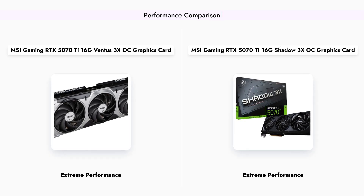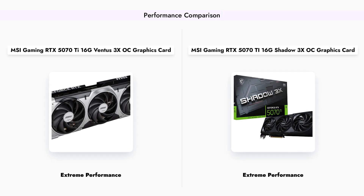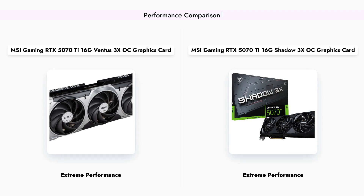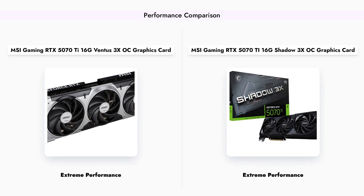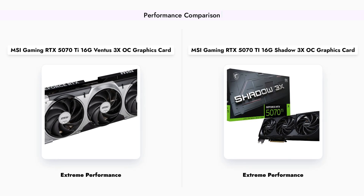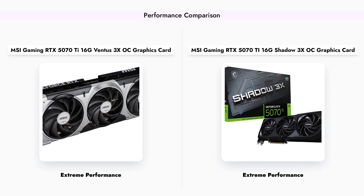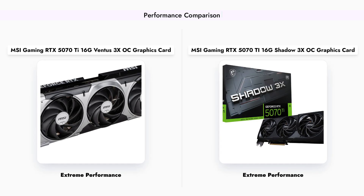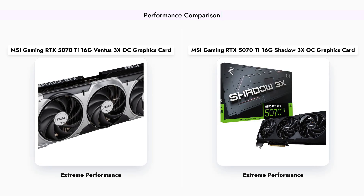Both the MSI Gaming RTX 5070 Ti 16G Ventus 3 XOC and Shadow 3 XOC graphics cards deliver extreme performance with a clock speed of 2,497 MHz. They are built on NVIDIA's Blackwell architecture, ensuring efficient processing power for gaming and content creation. However, the Ventus model is designed with enhanced cooling systems that may provide better thermal management during intense gaming sessions, while the Shadow model focuses on a sleek design with optimized airflow.